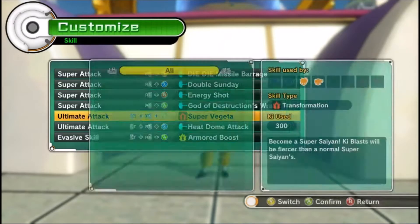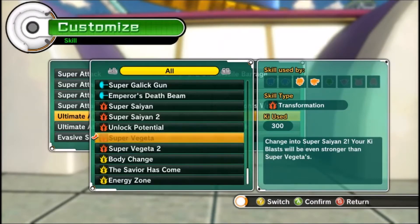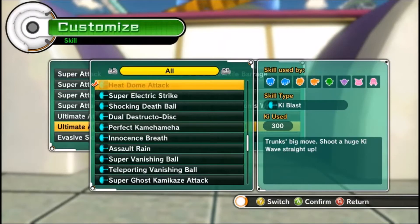For my ultimates, I use Super Vegeta because it boosts Ki blasts. The reason I don't use Super Vegeta 2 is that it drains Ki super quickly, and stamina is a very big deal in this game. I'd rather have the transformation last longer with a slight boost than a shorter time with a higher boost — I can do more with more time. Being more of an up-close fighter, when people rush me I like to use heat dome attack, which is a very good move.